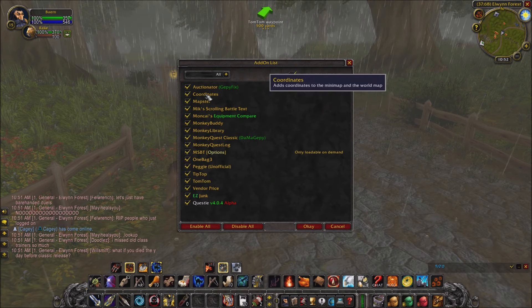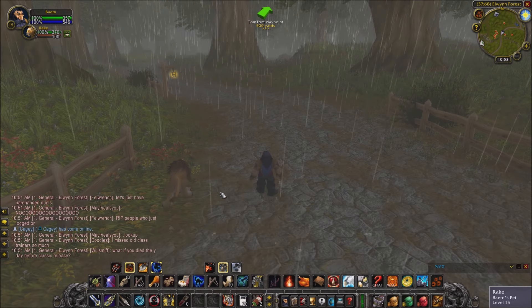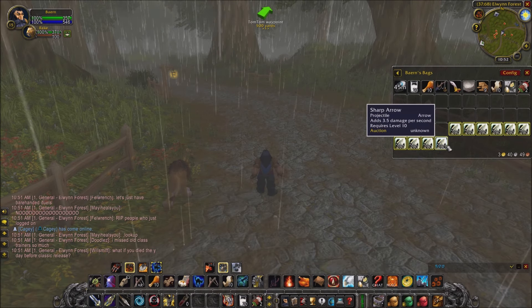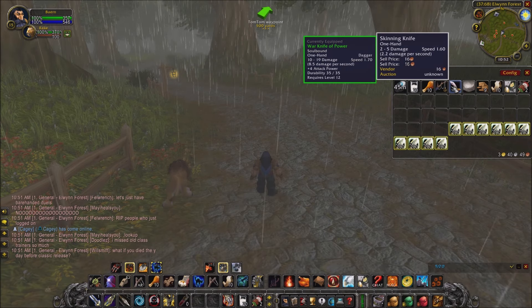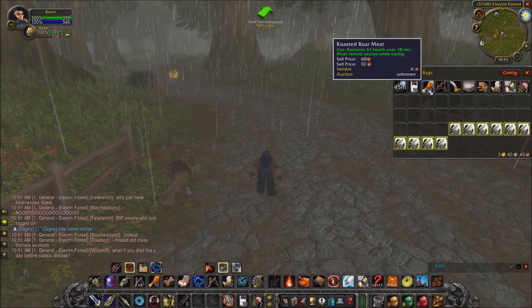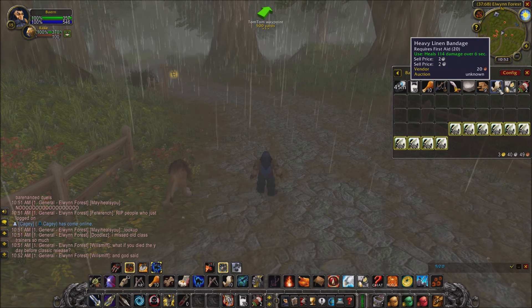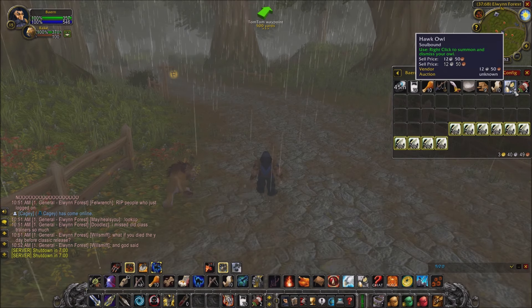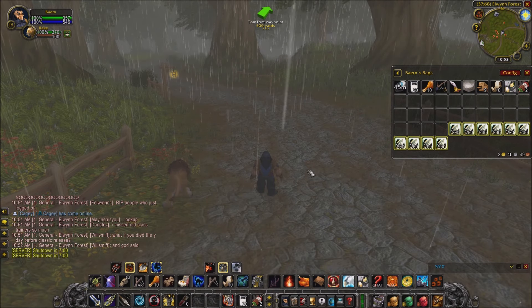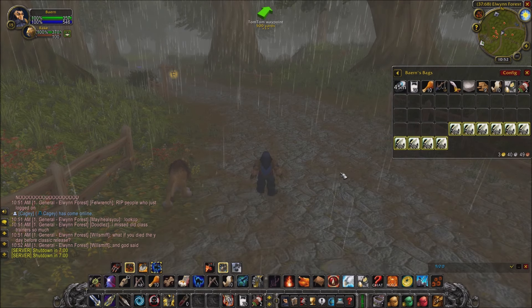I got MikScrollingBattleText to replace the normal scrolling battle text. EasyJunk auto-sells stuff. VendorPrice puts the vendor price for everything, and you'll also see auction price here — though it's unknown for these items since not many people would sell them. You can scan the auction house with Auctionator. I made quite a lot of money — got up to like six gold.